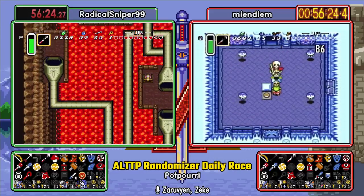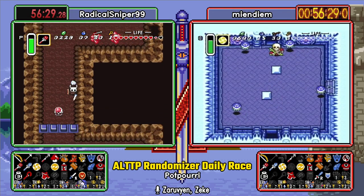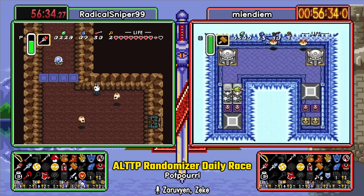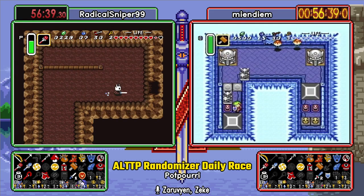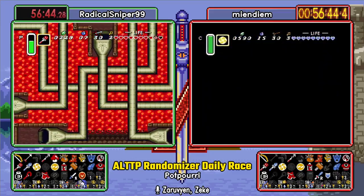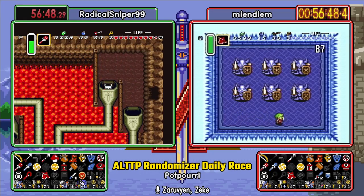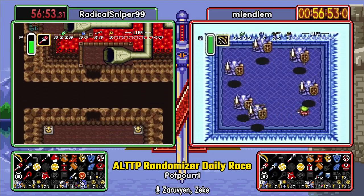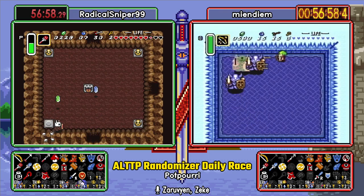It's only been 56 minutes? This feels like so much longer. That's what happens when you do commentary with me. Let's think about how fast the seed has kind of moved. The only thing we're missing right now really to tie access to everything together is a mirror. We did steal the key out of the center of TR. There is a spot where that could just be the compass for all we know. No, you just take the key and leave.